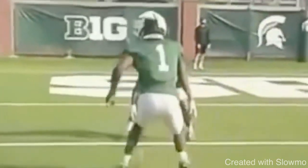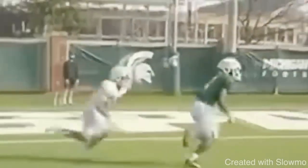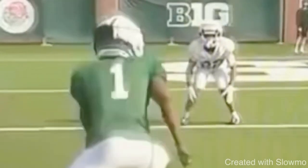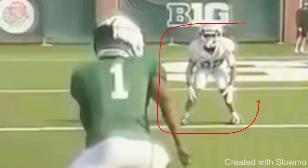The first tip is that you've got to make all of your routes and your releases look the exact same. We're going to take a look at this release from a receiver on the goal line. Anytime you get an inside shade DB on the goal line in the red zone, you want to square him up, attack his leverage, and attack that midline to really put him on the defensive. That's exactly what this receiver does.